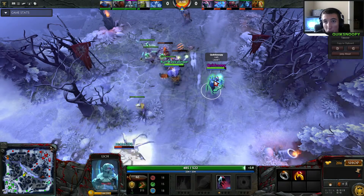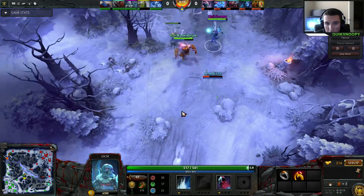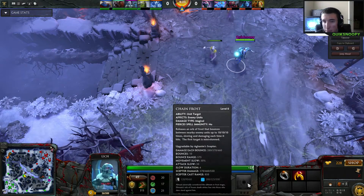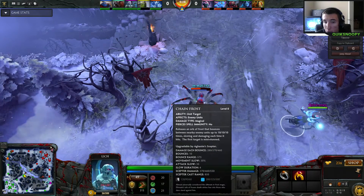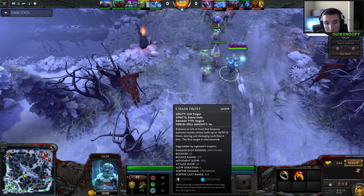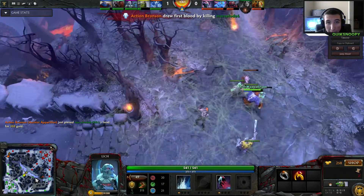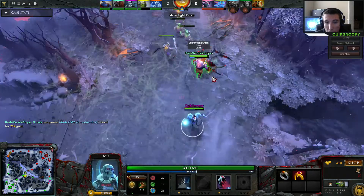They do have Riki and they do have Broodmother. You can see their health right here. Our ultimate ability — part of my quest — was to get six bounces between enemy heroes. The Chain Frost releases an orb of frost that bounces between enemy units, slowing and damaging each time it hits; the first target is mini-stunned. And we ended up getting first blood.